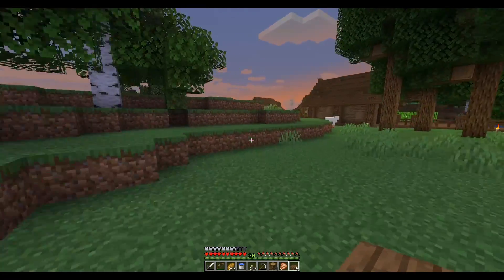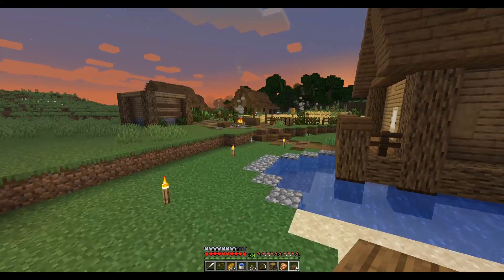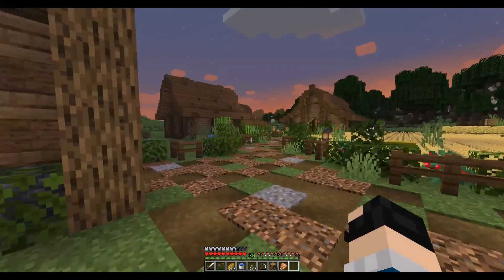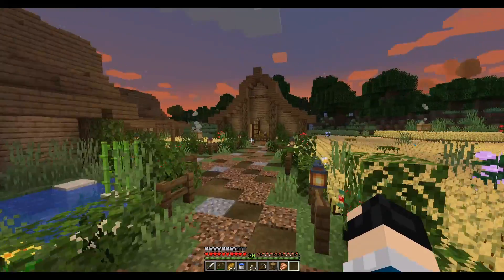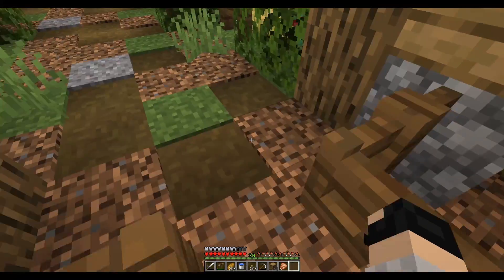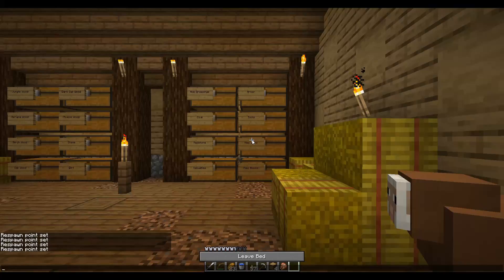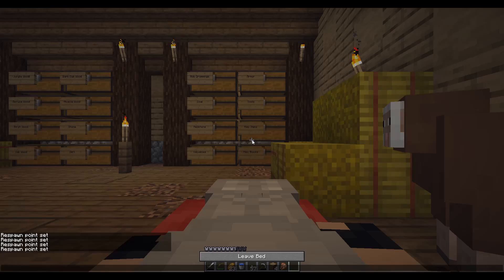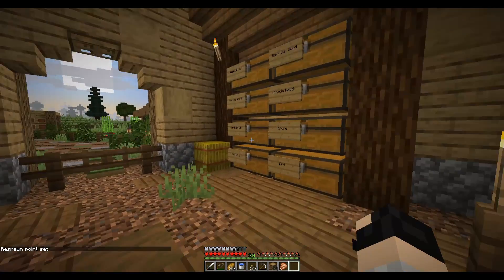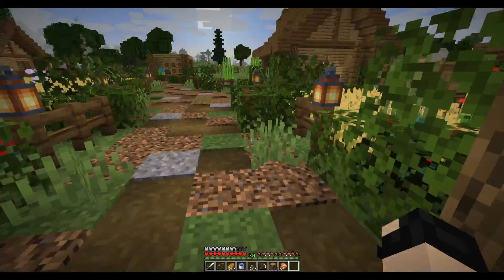I want to build that enchantment table soon — we're level 30 right now, we gotta start enchanting. That means we're gonna be building the church soon. So that means I'm gonna have to start putting in a little plan for the town, because I'd preferably like to keep the church where it is and not have to pick it up and move it. I would literally have to rebuild it, and I don't want to do that.